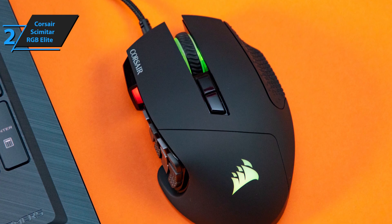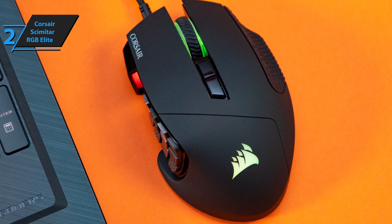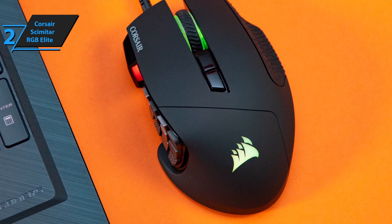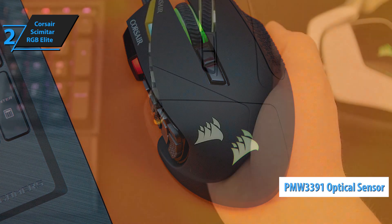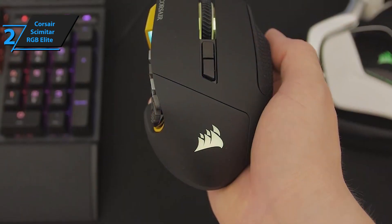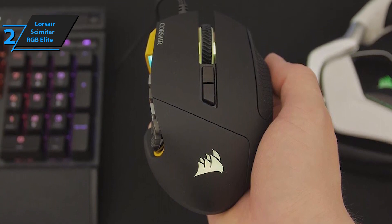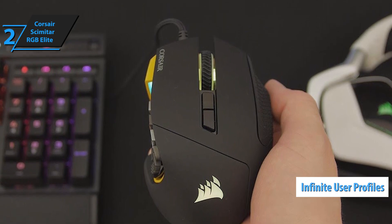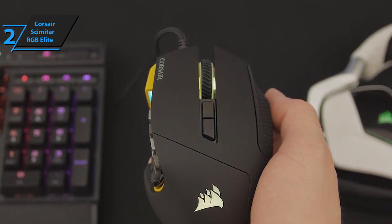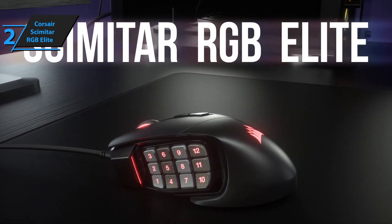The mouse connects to the computer with a 6-foot long sheathed cable. Whatever genre you throw in front of it, the RGB Elite does a great job, all thanks to a very good PMW3391 optical sensor — it's pretty accurate even at very high DPI. Furthermore, Corsair's iCUE driver software allows you to create an infinite number of user profiles that can be changed manually or automatically, depending on the application. In the driver, you can record macro commands and program all available keys.